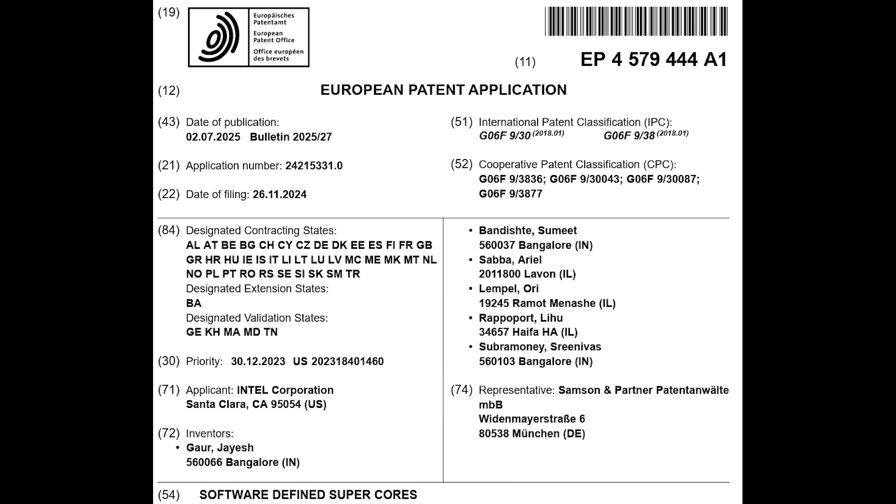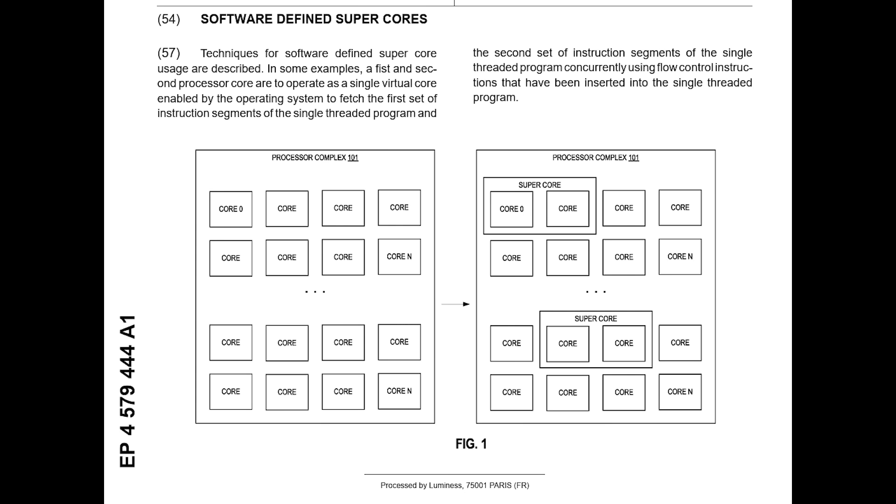There is one last thing I want to cover: software-defined super cores. This is actually a patent which is currently on Google. A couple of people sent this to me back on Friday, but I just didn't get to it. The best way of describing this is pretty much the rumors we've been hearing for Royal Core. Long story short, what essentially happens is that multiple cores can come together to essentially be almost like a super core, and this would enhance single-thread performance.